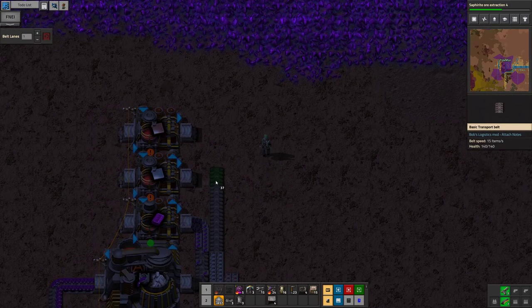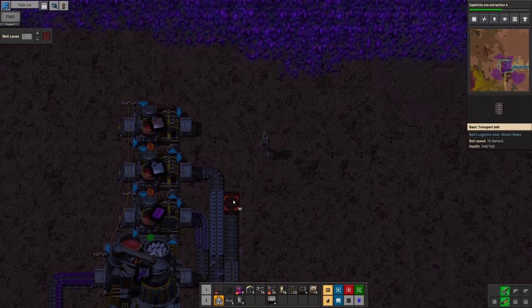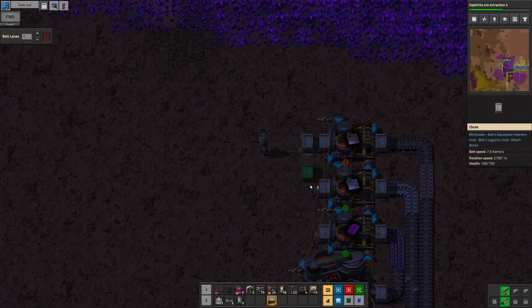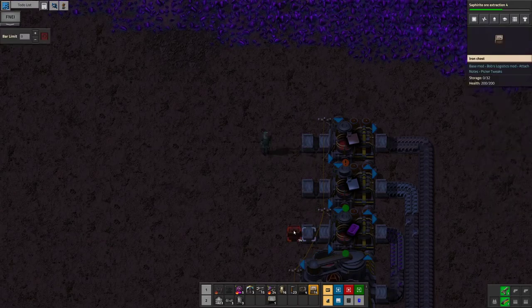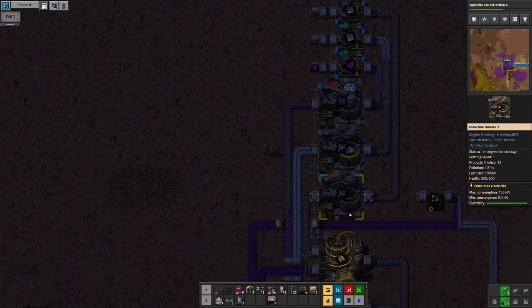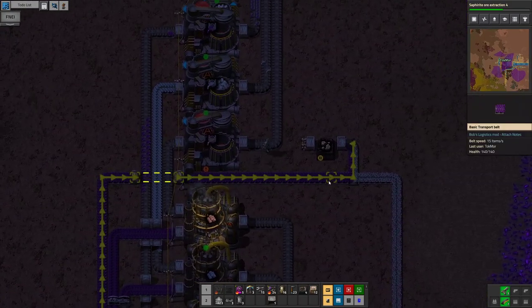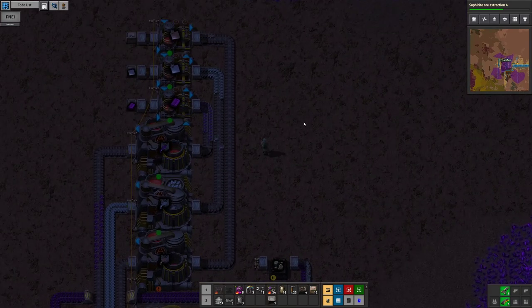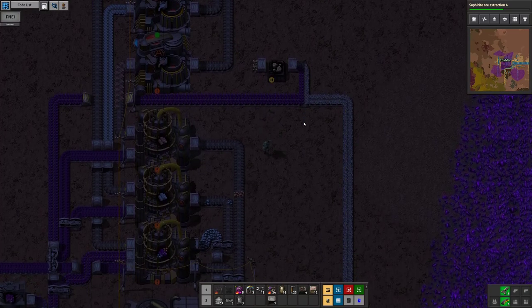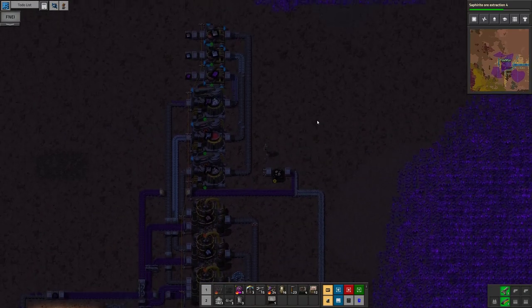We are now gonna need the casting machines I believe — that we are. So when we have those we'll have a higher quantity of stuff to work with. Casting machine — you're gonna be omnicium plate, iron plate, copper plates. This is power as well, which is good, because that makes it easier on me. Then each of you can put your stuff into a chest. There we go — it's not perfect but it's something.